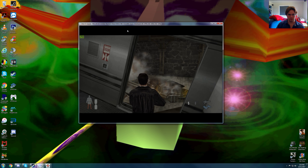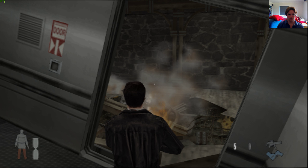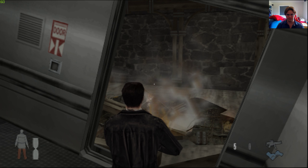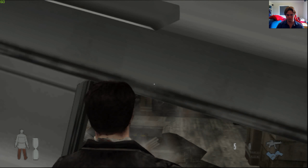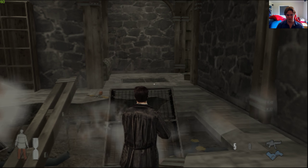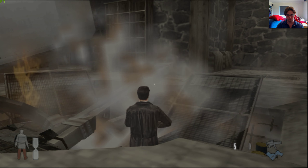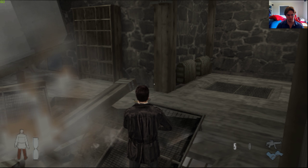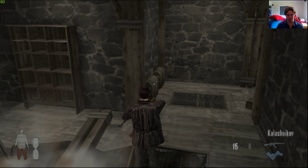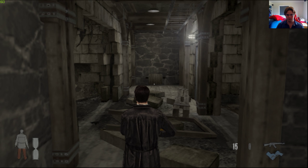Now the initial resolution this game runs at on native PS2 is 512x448. The game also targets 30 frames per second, so we're going to have a look at that. As you can see, this is the 512x448 — the graphics look extremely blurry and blocky if you look carefully.